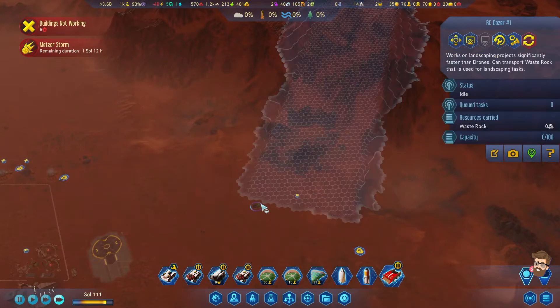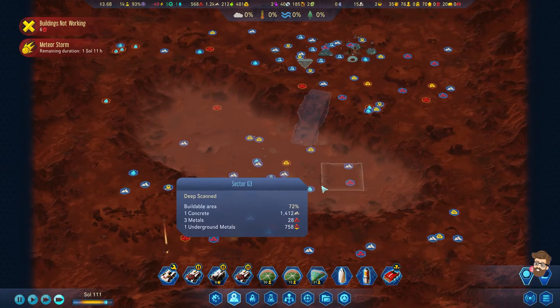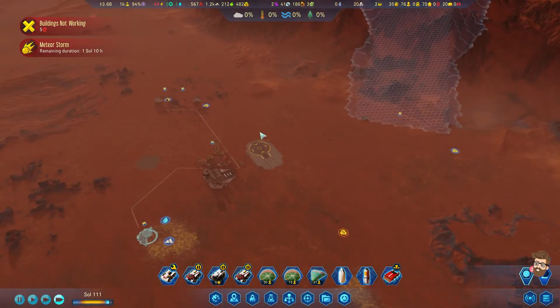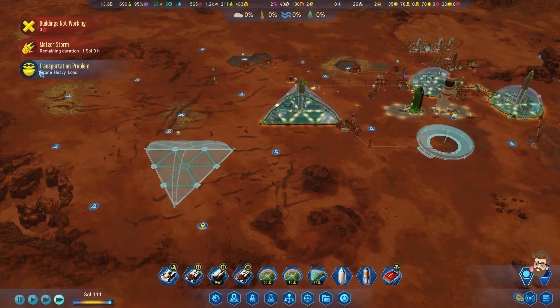We're going to produce 600 Waste Rock. Go to work. It's outside of Drone Hub Range — that's good. Meteors are coming down here, which is alright. But I want to build this ramp and then I'm going to send this guy into the Underground to clear stuff out. I've got him, might as well use him. Don't want him to get crushed by some crap.